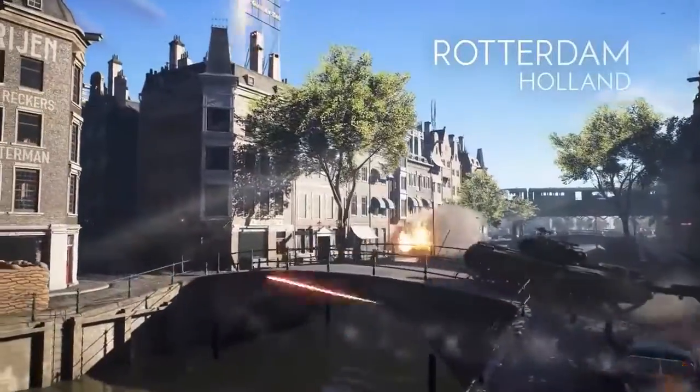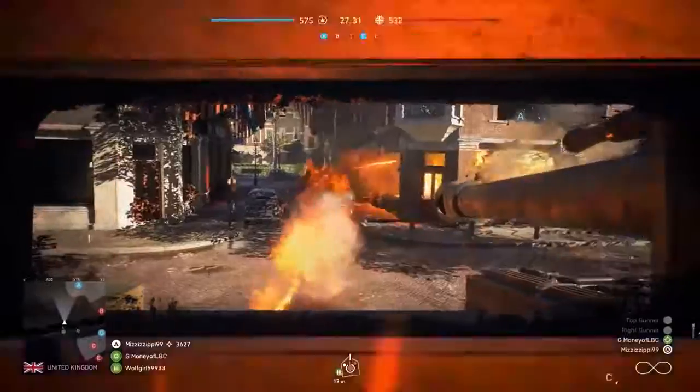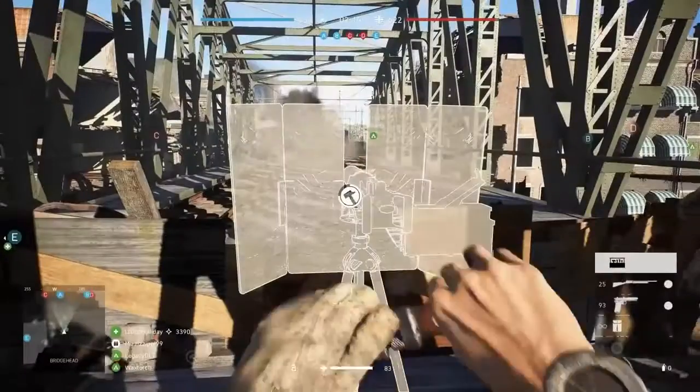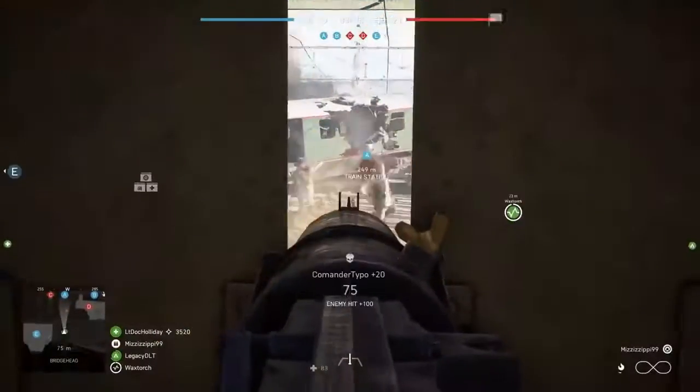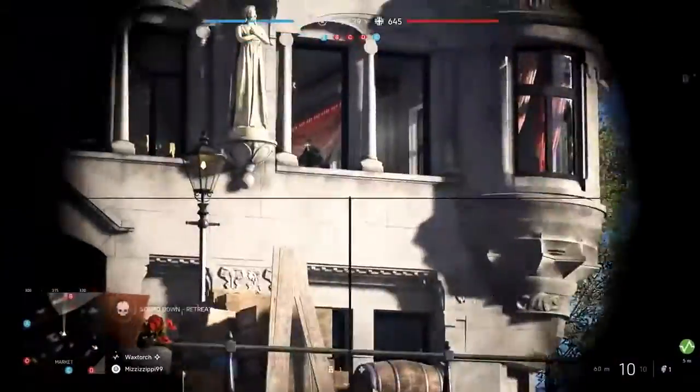Full-scale urban combat awaits you among the streets and canals of Rotterdam. Pilot tanks on the main roads, hold the train tracks against incoming enemies, and watch the windows of the tall Viter House building for enemy snipers.